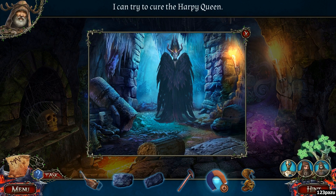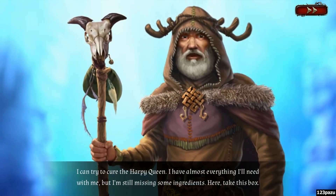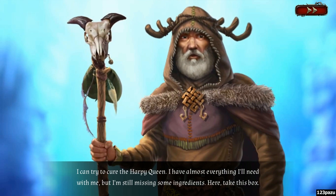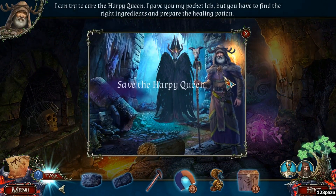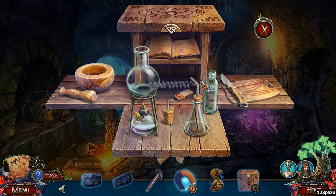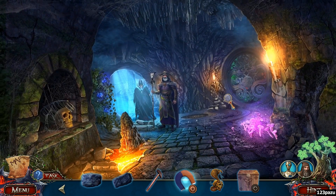I can try to cure the harpy queen — really? I can try to cure the harpy queen, I have almost everything I need with me but I'm still missing some ingredients. Here, take this box. A mysterious box — alright, save the harpy queen. What is inside this box? A recipe book! We need mushrooms — it's all about mushrooms guys, different kinds of mushrooms. Lots and lots of mushrooms.